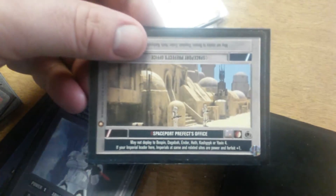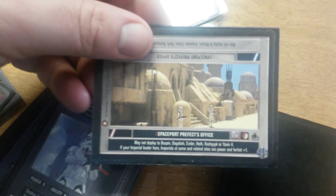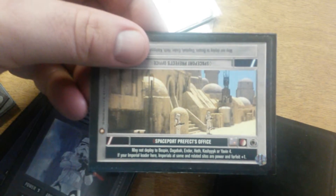Now I can again use my Raltir Operations — and I am so sorry for the glare — to deploy one site or non-unique Imperial from my reserve deck. I'll just go through here a bit. The spaceport prefect's office: I may deploy it to specific systems or not to specific systems. If I have an Imperial leader there, leaders at same and related sites are power and forfeit plus one — that matters for battles. So I'm going to deploy that to the Raltir system.